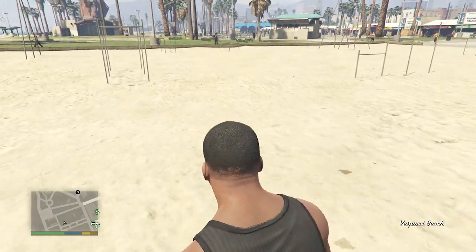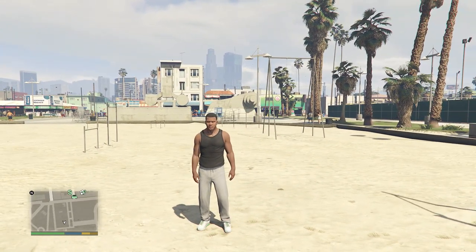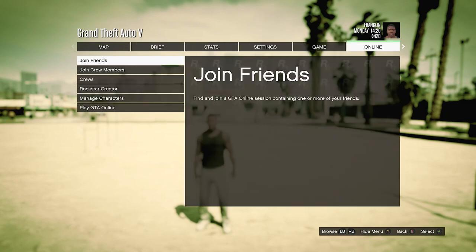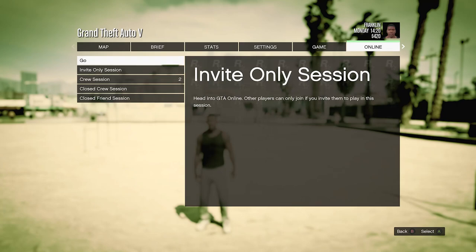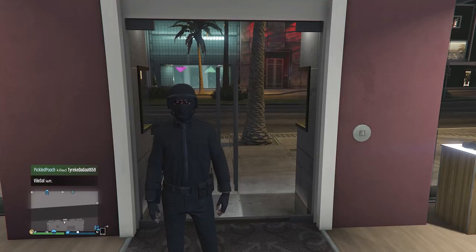Just like that, everyone — old gen and new gen — should be in story mode. When you've loaded into story mode, hit pause, go to Online, and go to Play GTA Online. You can go to an invite-only session or a public session — whatever you prefer. I'll get back to you when I load into a session.